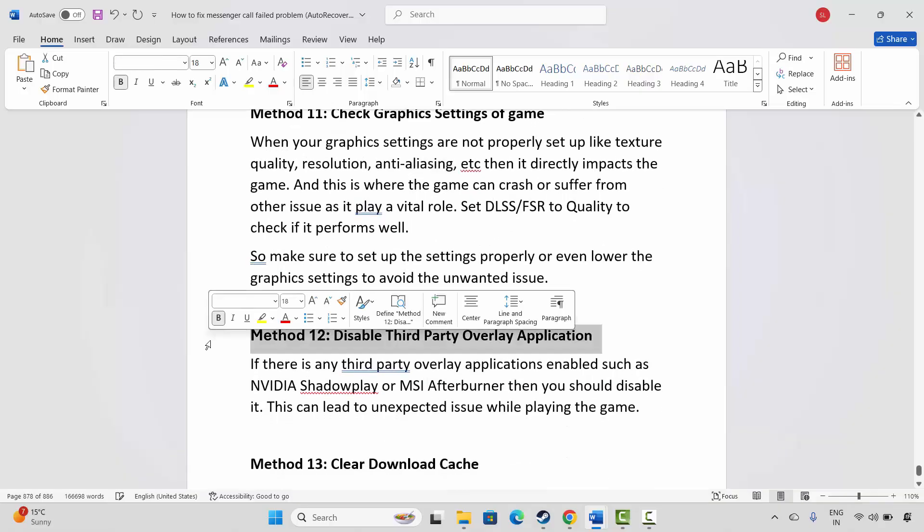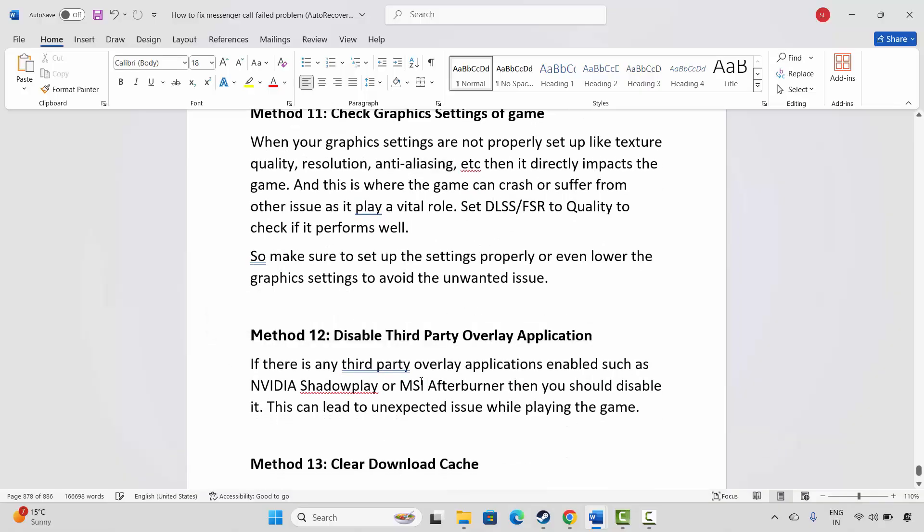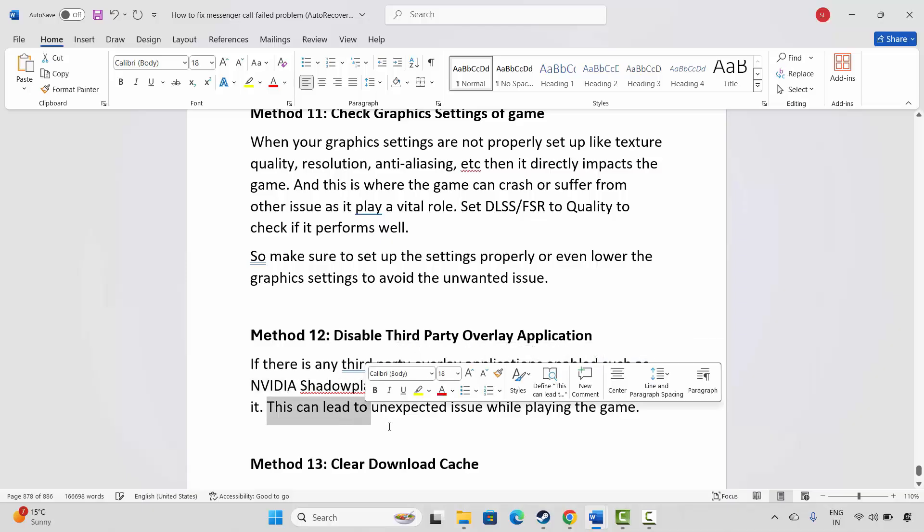The next step is to disable third-party overlay applications. If any third-party overlay applications are enabled, such as Nvidia Shadowplay or MSI Afterburner, you should disable them, as they can lead to unexpected issues while playing the game.